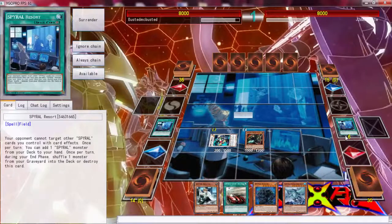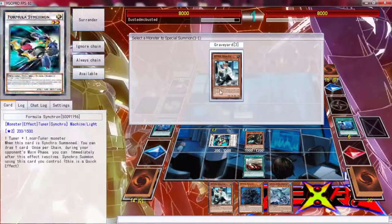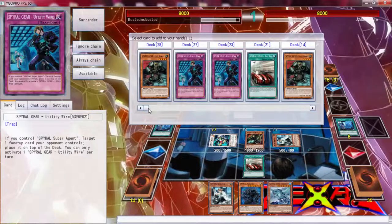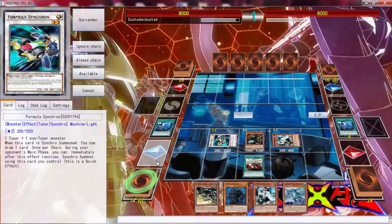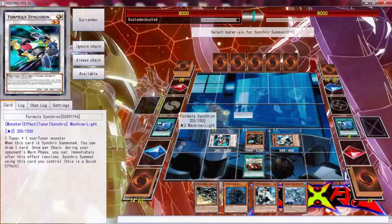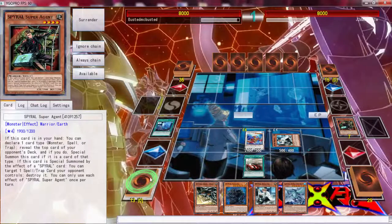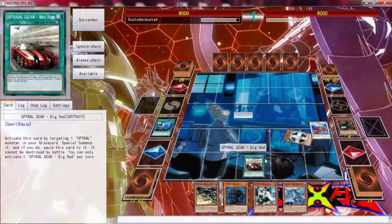Now we need to use Big Red because we don't want to lose Quick Fix — it'll get banished. Let's search the Drone, because we're going to mess up all of his plays. Let's go into a Coral Dragon by using... wait, why did it glitch? Oh no, I completely messed up this whole play!